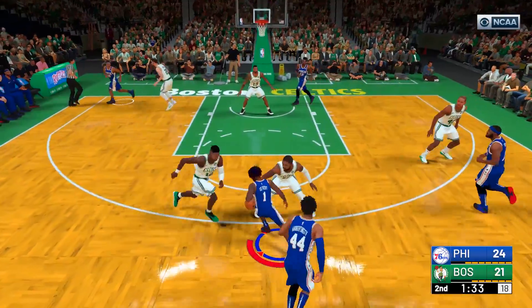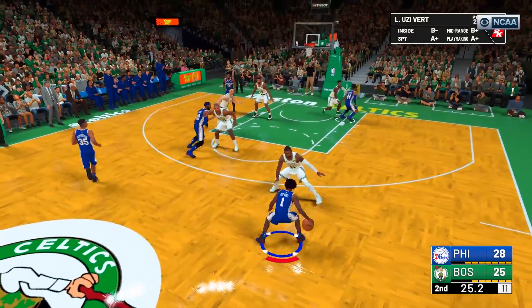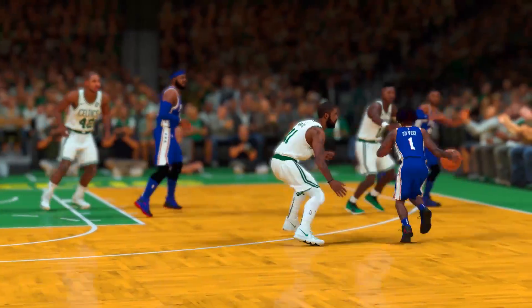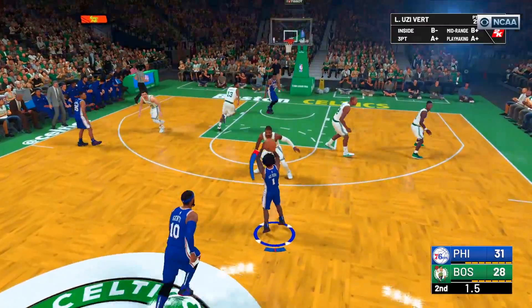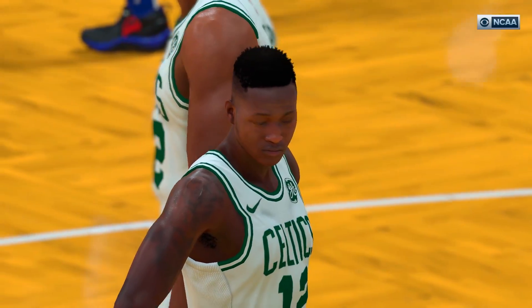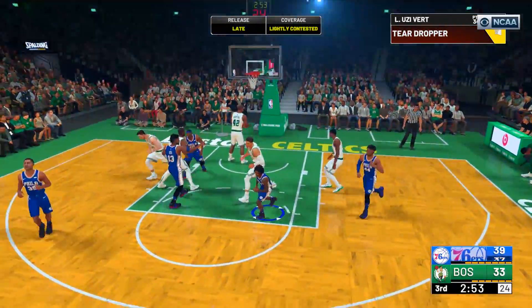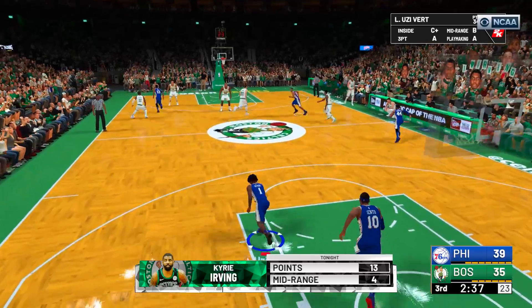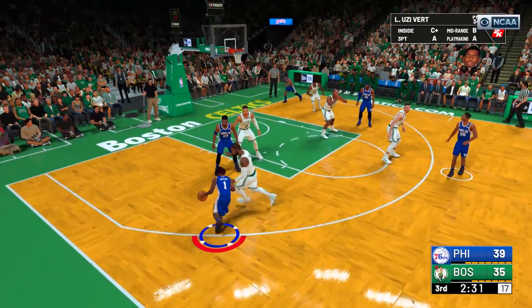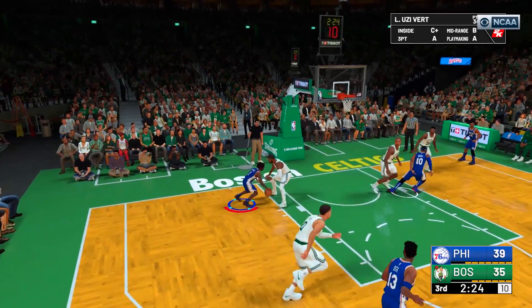Crossover again — Kyrie, you're not stopping me! Floater... Kyrie, I'm gonna break your ankles, where are you going? Green light! I am cooking with Uzi, I didn't expect it to be this good in the game. Is he the greatest 5'4" player of all time? Is there even a player that was 5'4"? I think Muggsy Bogues was 5'3" — I still think Uzi's better. He's gonna post up Kyrie, spin off of him — look at the moves!